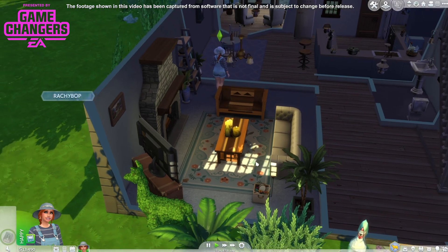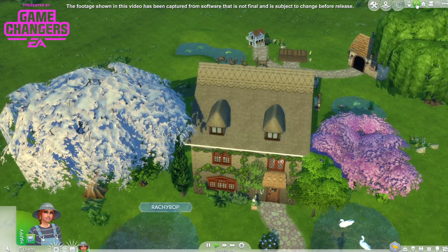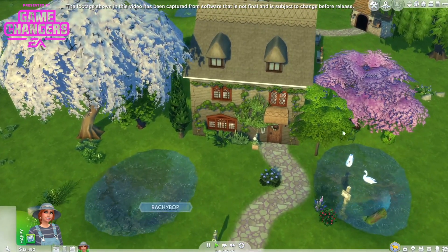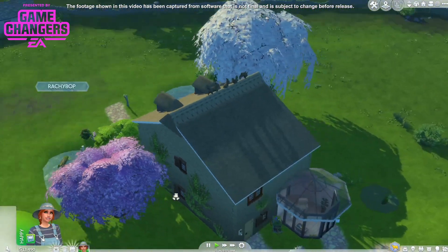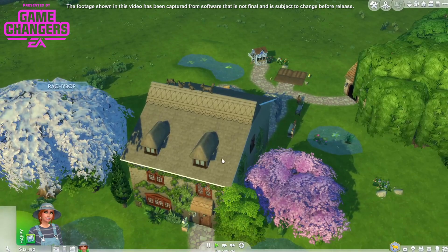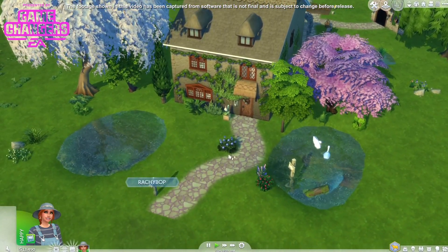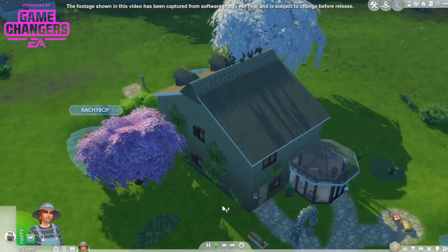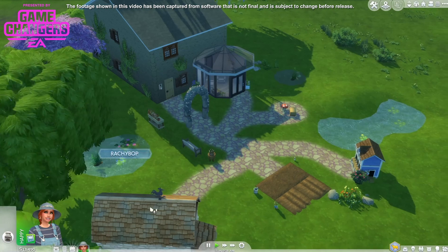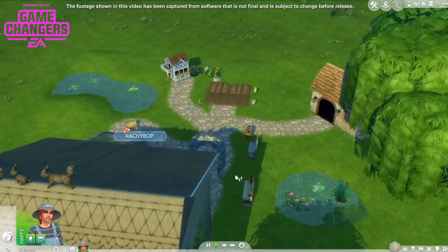So basically I've built this house — it's based on my own actually, so hopefully I've done it justice. The layout is the same and I've tried to make it more cottagey and I've made the outside super pondy and lovely. Put some swans — I don't have swans but there we go. I've also put a chicken coop and an animal shed.